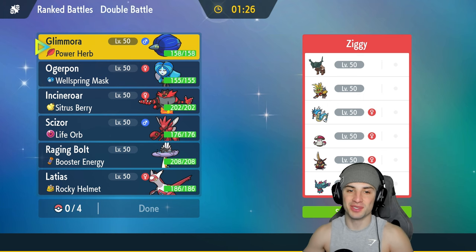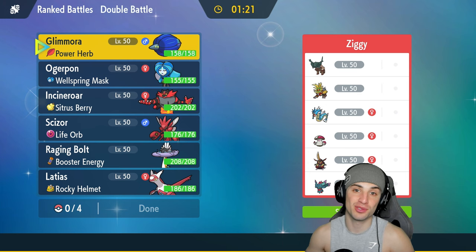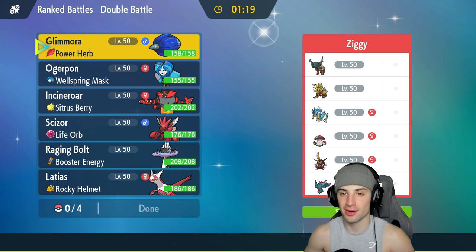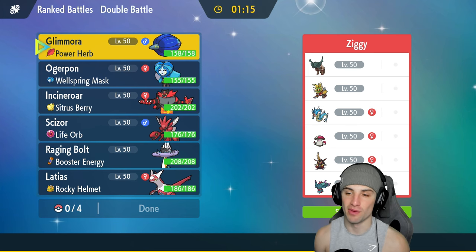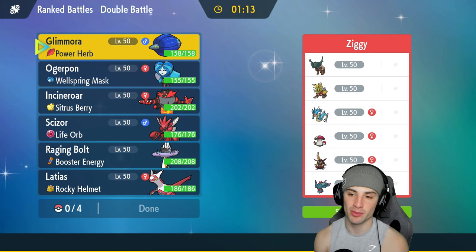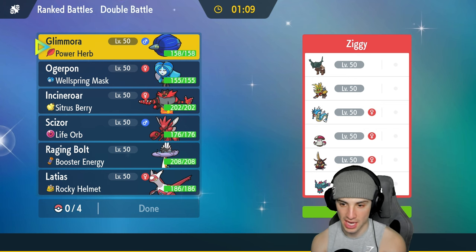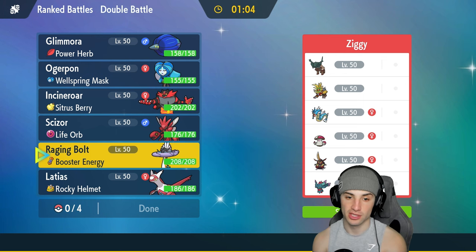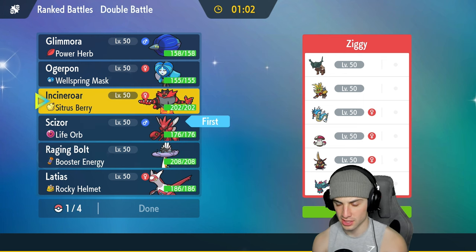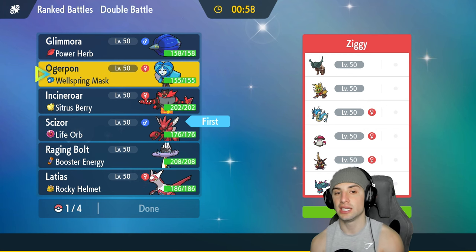Hopping into our second match. I owe you guys a win — that Iron Crown just got the best of us. We did get to set up Scizor in match one, but Iron Crown in the terrain with Booster Energy and Tailwind speed was just over. We're going up against a Kingambit squad with Gouging Fire, Gyarados, Kingambit with Defiant, Sinistcha, and Fluttermane.